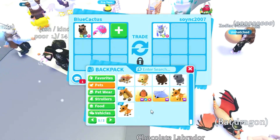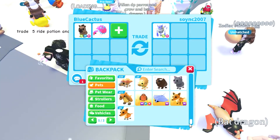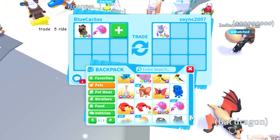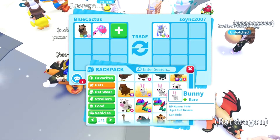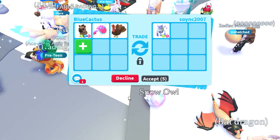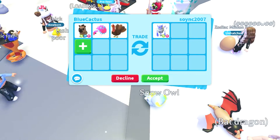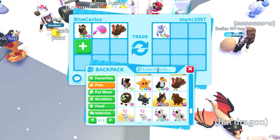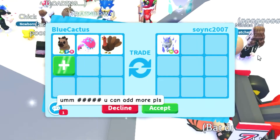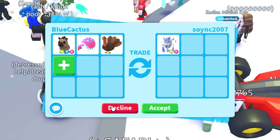Let's add a glyptodon — but wait, the glyptodon is a common pet. We need a legendary too, so let's add a turkey as well. Hopefully with just those three pets she'll want to do the trade. I don't think I have an ice golem — yeah, I definitely don't have one.